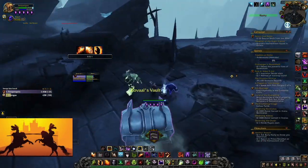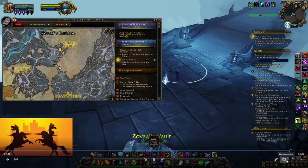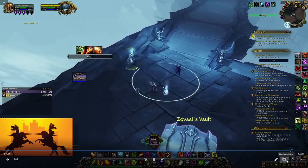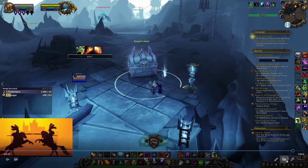Where we need to drag it to is right here — basically across the bridge north of the Beast Warrens. Then you've got to drag it into the circle and Vinari will let you open it.